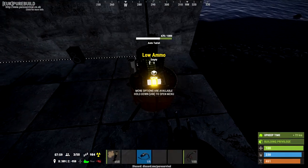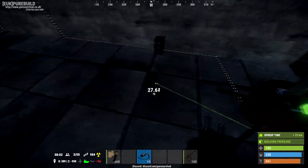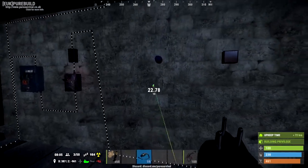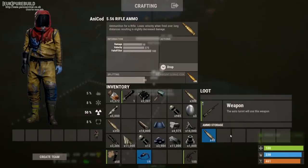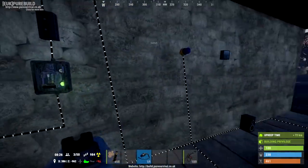There's also a low ammo output, so if the turret starts running out it'll output power. I'm going to take some ammo out and turn it on, and you can see instantly the light starts flashing because we're low on ammo.